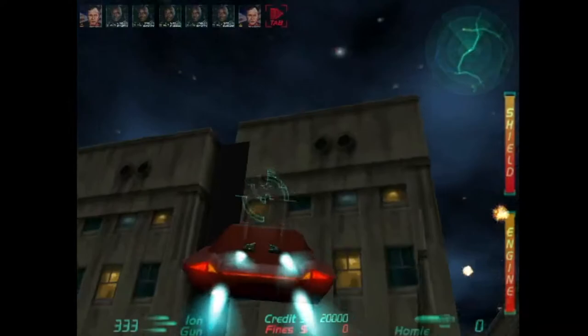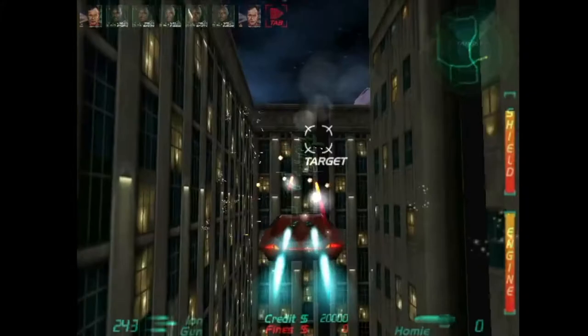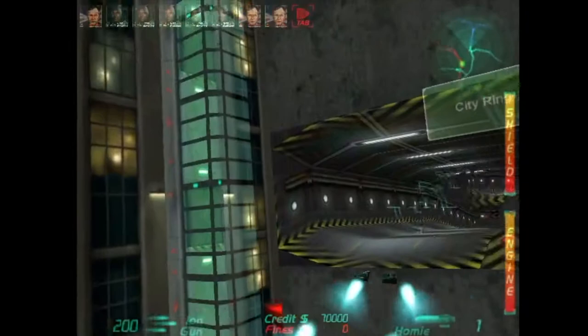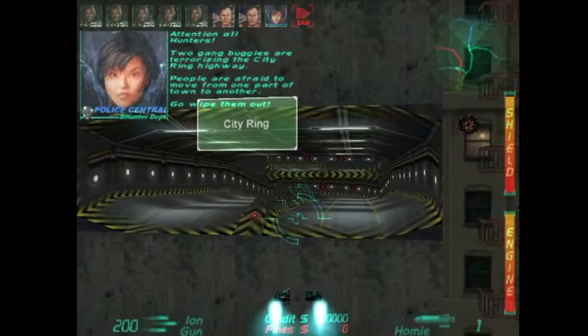Okay, got the target. Destroy the green car. Good job, Hunter — you have secured the area. The gates will now be open. See how far we can go before it'll crash. Attention Hunter, two gang buggies are terrorizing the city ring highway. People are afraid to move from one part of town to another. Go wipe them out.